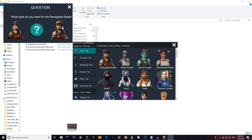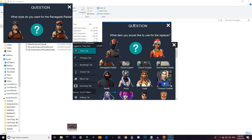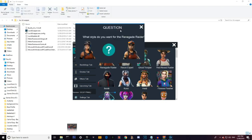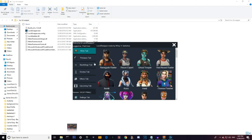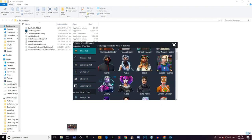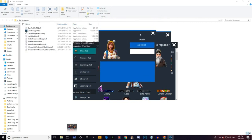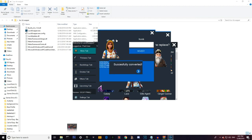You can do two versions: the normal Renegade Raider or the one with the stripes on the helmet. I usually do the one with the stripes. Basically it means we can replace Nog Ops or Red Knight — you can do either one; most people have Red Knight. Actually, we're not gonna do Renegade Raider because I already have it and I don't want to revert it. Let's do Iconic instead — you have three skins to use. I'm gonna use the Onesie skin.